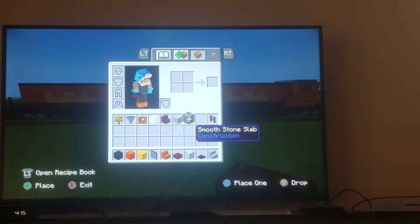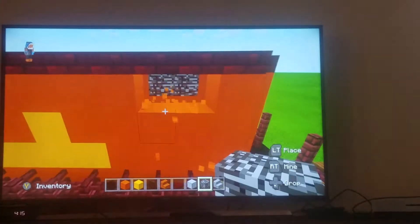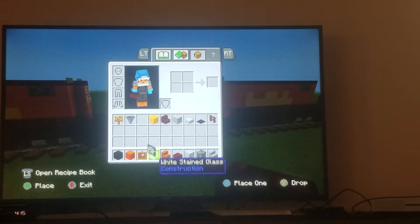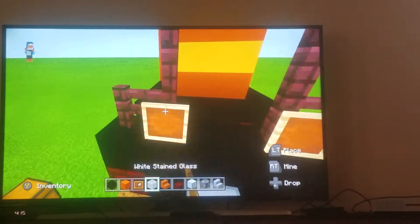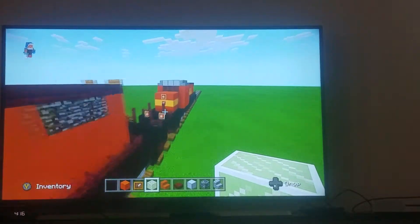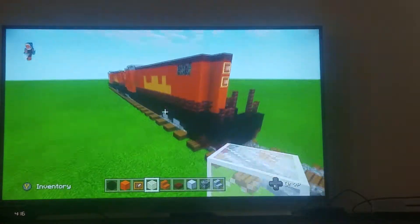Take your bedrock, go to the very back, skip one, remove two blocks of orange concrete, and fill it up with bedrock like that. Then take your item frame and white stained glass and go to the front — place it just like that. Place two item frames here, but actually remove the bottom one — only one item frame for the front headlight. Then go to the very back and place two on the very top, just like this.